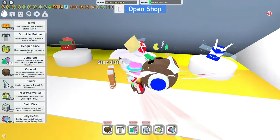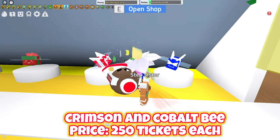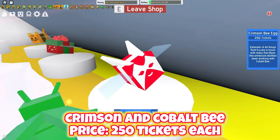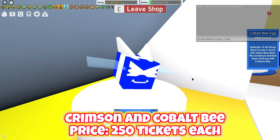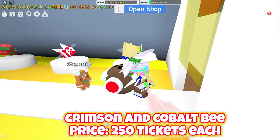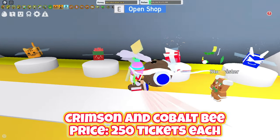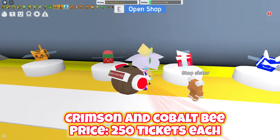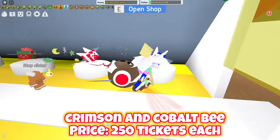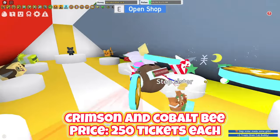First of all, I'm gonna be talking about these two bees. In my opinion, the Crimson and Cobalt bees are the first bees you should buy in the whole entire game, as they're both 250 tickets each, as you can see right here. They're one of the best bees too, as they give you an ability where if you collect a bomb token — like a red bomb token — it can collect pollen from white flowers. That's really cool and it'll help you boost a lot. These are the two main bees, they're the cheapest, so you can basically get two bees for the price of one.